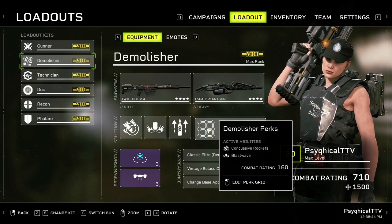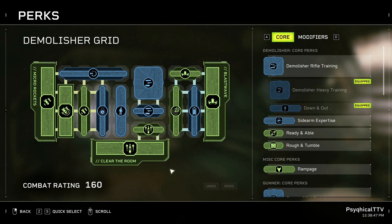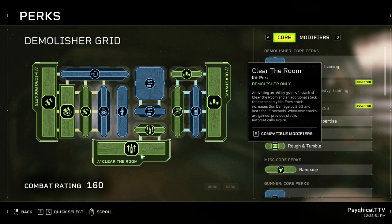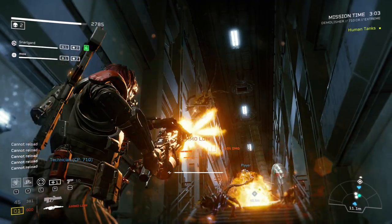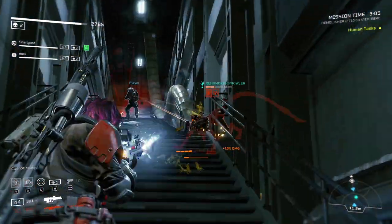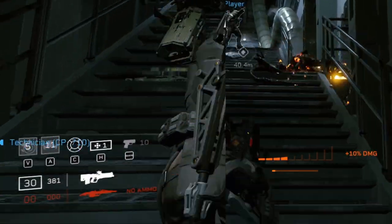Speaking of which, let's dive into it. Let's go over the ability perks first, starting with the passive for Clear the Room — we're only going to be taking one perk, and that is Quick and Dirty. This perk reduces your ability cooldown by one second for each stack that expires, very handy to get your abilities back as quickly as possible.